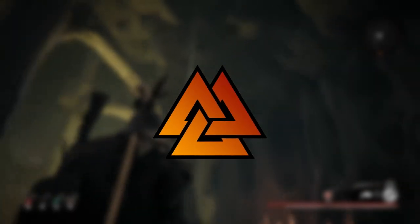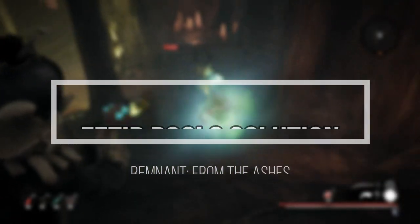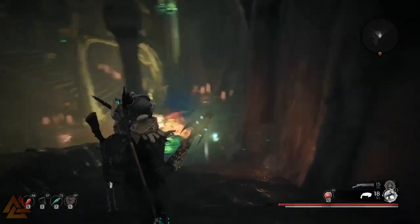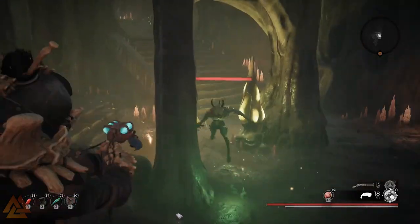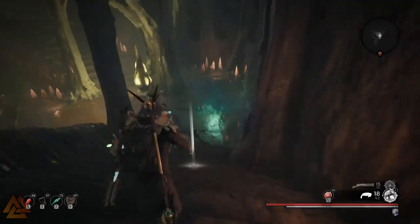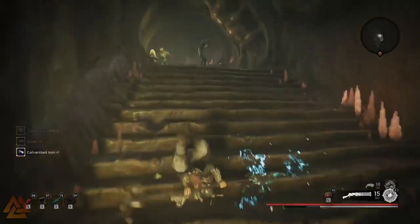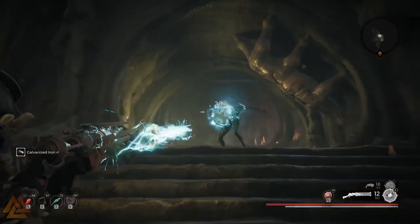What's going on guys, Vulcan here, and today we're going through how to solve the fetid pools in the new Swamps of Corsis DLC. This secret caused lots and lots of headaches and pretty much stumped everyone in the community for a few days until someone accidentally solved it. Pretty cool that you just stumble upon it and that's the big solution that everybody's been chasing.